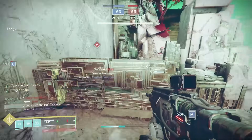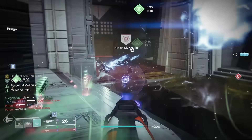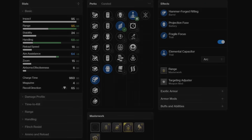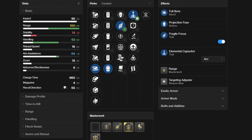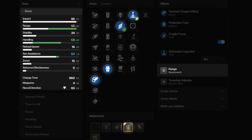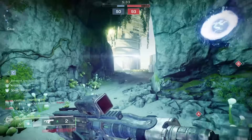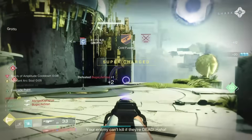In PvP, you've got options for your god roll Nox Perennial 5. The main one is maxing your range and handling — nothing else can do it, and anything else you try will just be a knockoff of what another high impact can do better. We're for sure looking for Fragile Focus for the plus 20 range, and Elemental Capacitor on arc for the plus 50 handling. While I could go Range Masterwork, Full Bore, and Projection Fuse to hit 100 range with Fragile Focus, I'm actually going to recommend Hammerforge for the barrel. This roll hits 95 range while maintaining 68 handling when not amplified. Then when amplified, you're at 95 range and 100 handling — hitting unreal shots downrange and having the option to quick swap to other weapons is just perfect. I can't recommend this roll enough if you just want your weapons to feel good.